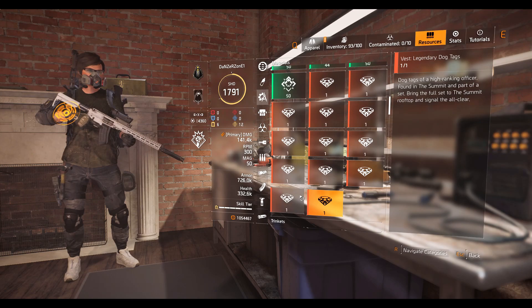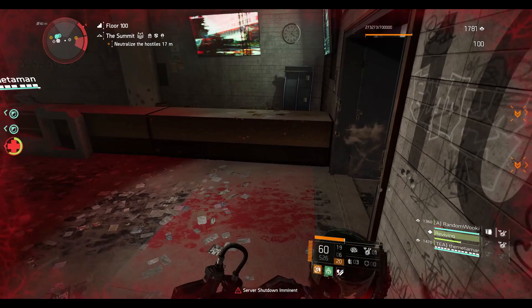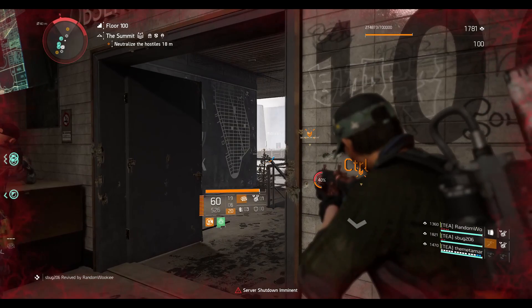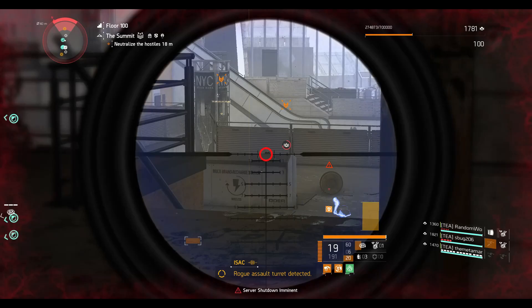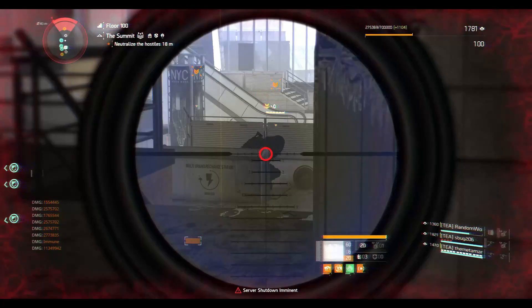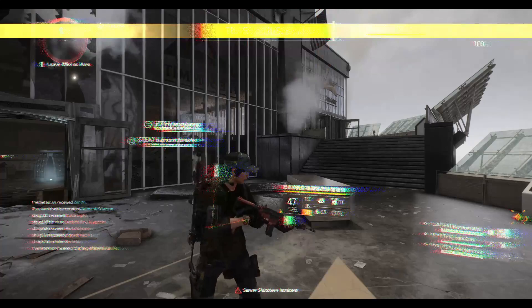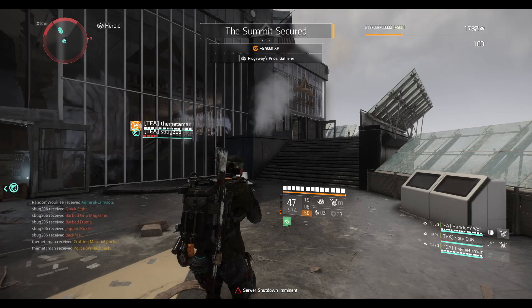Once you have all five exotic parts, you have to finish the Summit. You don't have to complete the entire Summit — you can start from checkpoint 91 and do nine floors, or join a friend or clan member who is already at floor 95 or 96. Once you clear the 100th floor and kill the hunters, just fire the flare to finish the Summit and the project will be given to you.